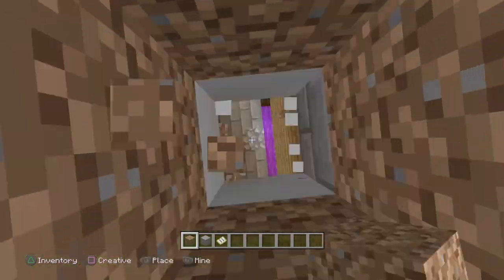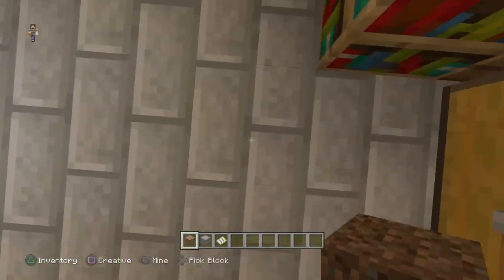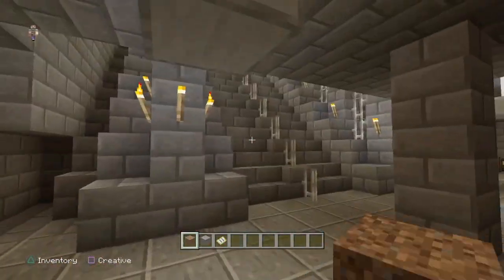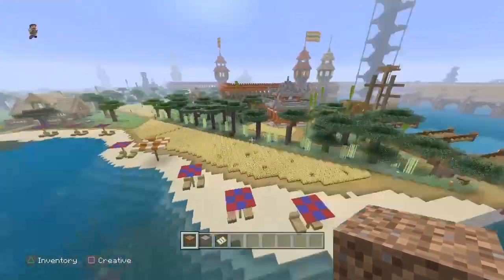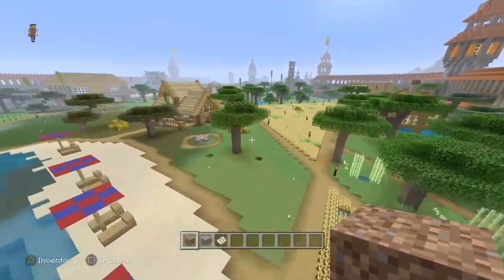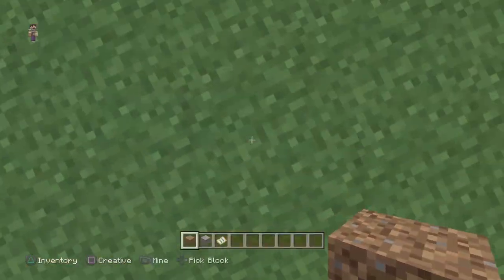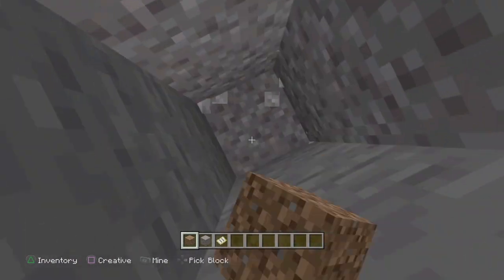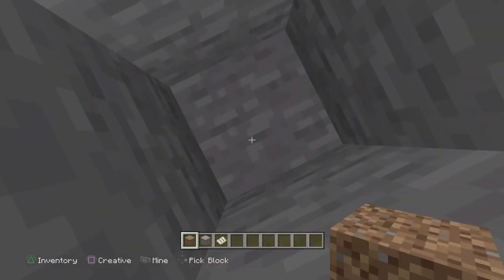Anyway, to do this glitch all you're going to do is dig a hole. I just moved to a more open area because I don't want to do this in a congested space. We'll do it over here — this looks fantastic. So we're going to dig down a couple of blocks, just a good few blocks. You don't have to dig down nearly as far as I am — I'm just doing this to get a better view.